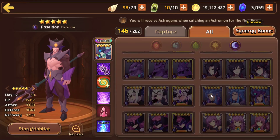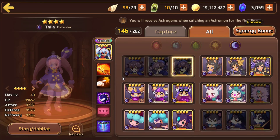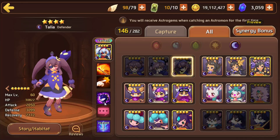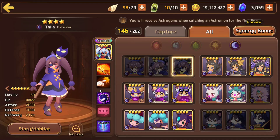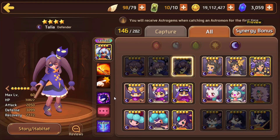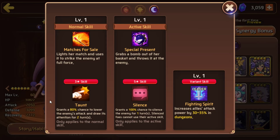Now the dark one. We don't really need to talk much — she has a taunt and a silence, which already makes her useless. She's like the water Shiva of the dark net force: completely useless. No idea why they made such a monster; I don't see any reason behind it.